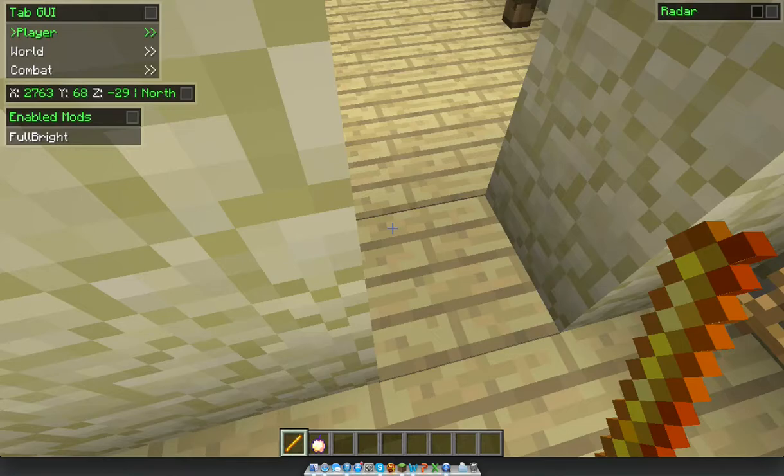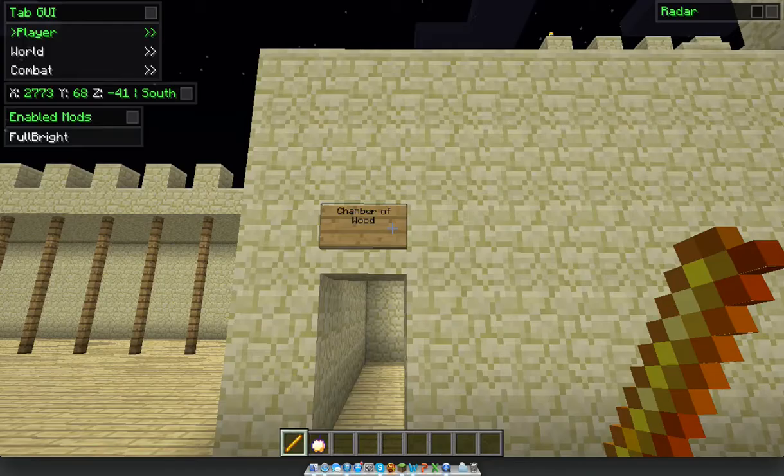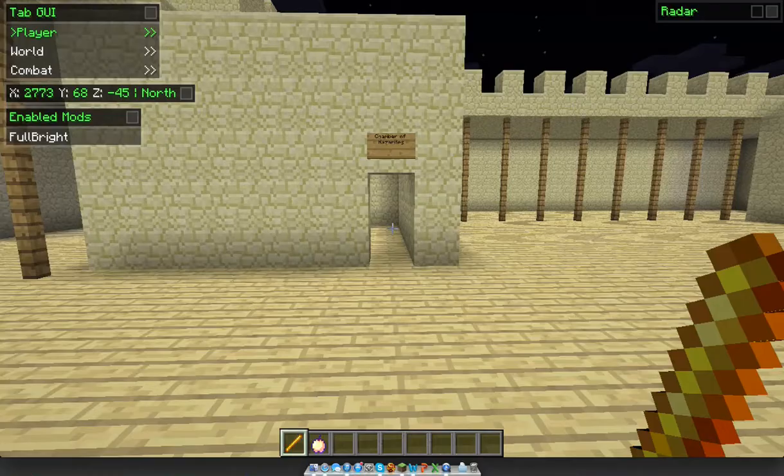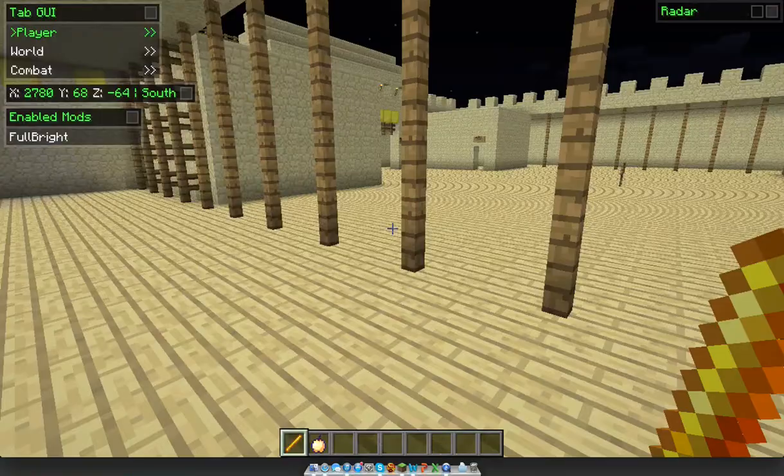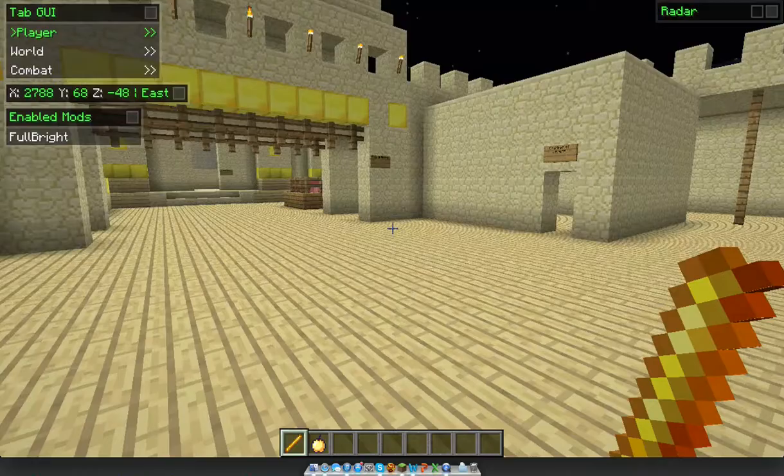Over here we have the Chamber of Wood — there's nothing in it. There's not gonna be anything in any of these four, but there would be the Chamber of Nazarites. Then right here we have the Women's Courtyard — yeah, all the women hang out here. So it's empty areas over there.